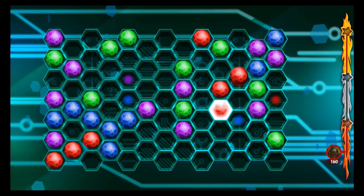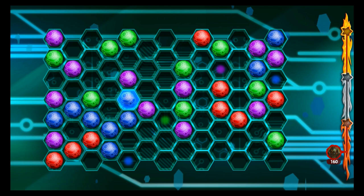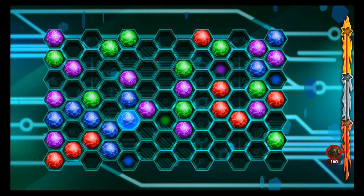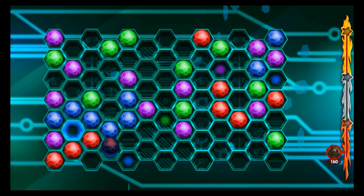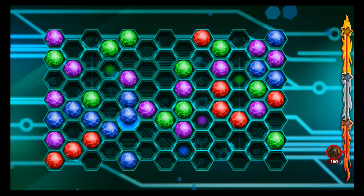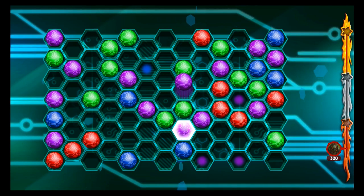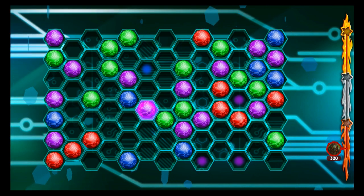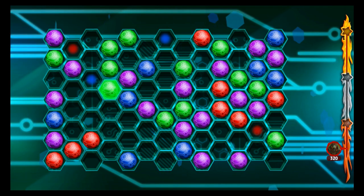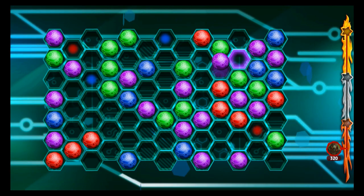That being said, there are some issues with 30-in-1 Game Collection Volume 1. As a mix of party games, the collection gives you a brief overview of the controls before you start playing. This is normally the various button prompts and a couple of sentences on how to play the game. It's on screen very briefly, and we found that at least one of our group missed a chance to read them each time. This led to someone being at a disadvantage straight away and getting annoyed at the game.